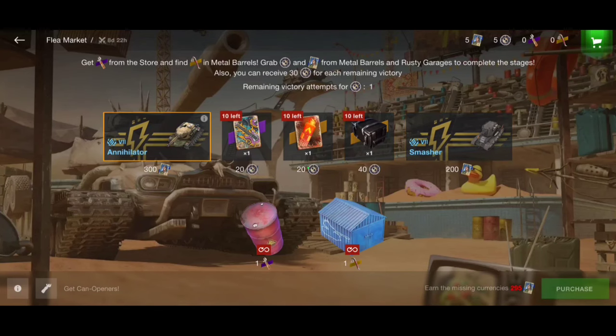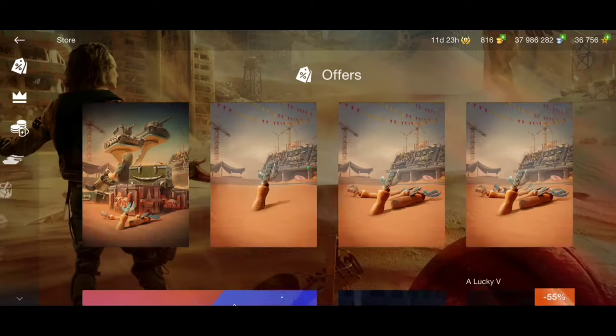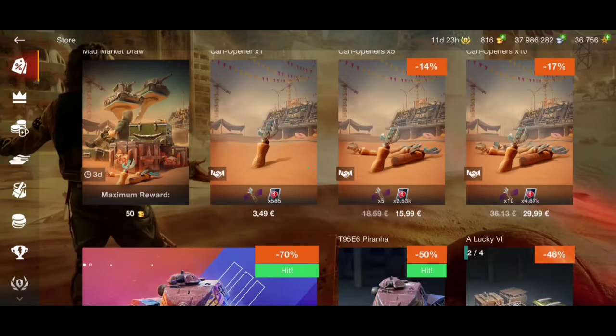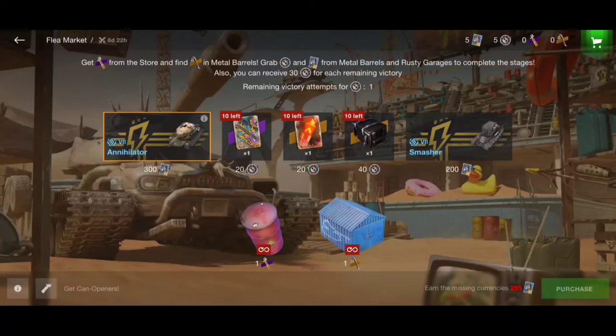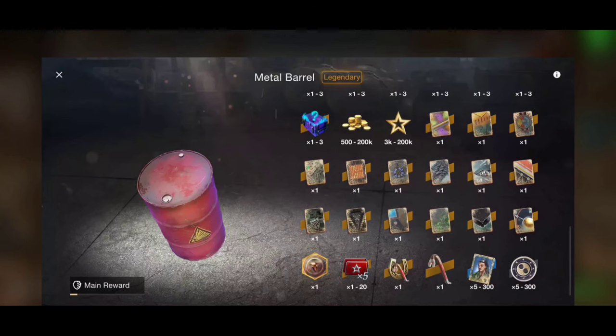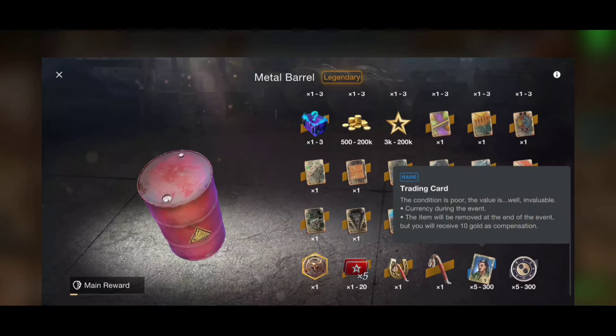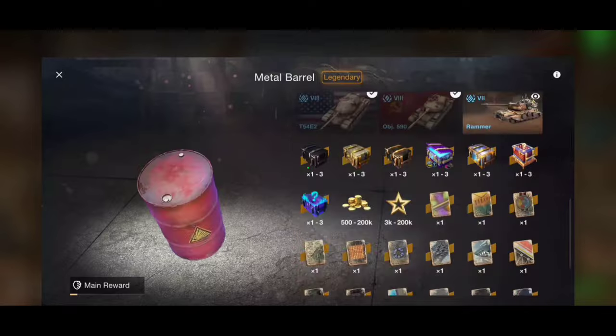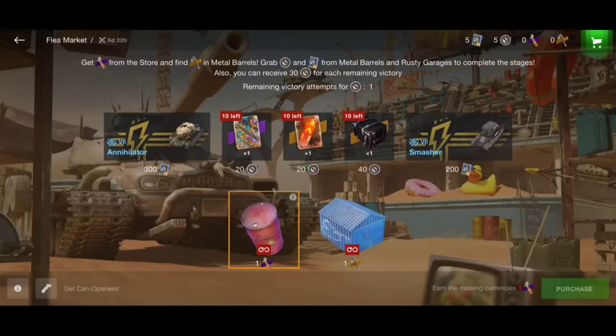To get the Smasher and Annihilator, first of all we have to go to the store and buy one of those can openers. If you get those can openers you can go back and open those metal barrels. From those metal barrels we have a chance to get five to three hundred trading cards, but most of the time you will get five of them. So from opening 10 of those barrels you will get maybe around 100 cards, and we will need 200 cards for the Smasher and 300 for the Annihilator.